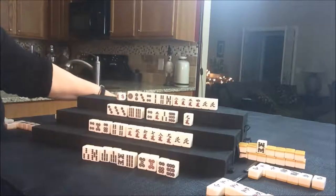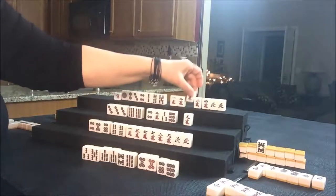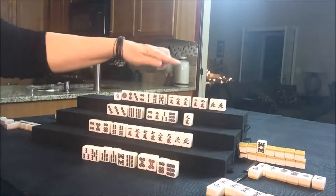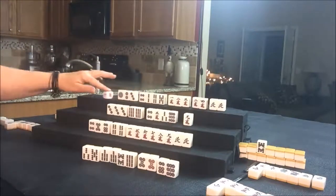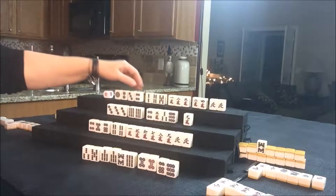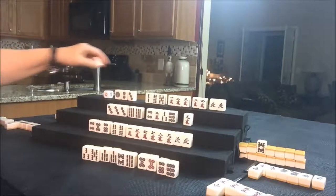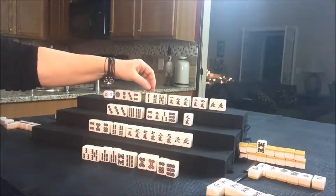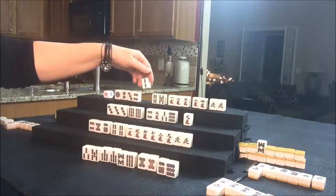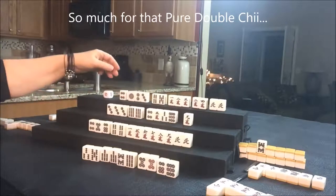They drew a one Crack — that's nice, because now we have a one, two, three and a two, four. We can still Pon that North for them. Here's a Chi, and there's some potential Chi. Let's go ahead and discard the four Dot. Either way, this four, five needs a three. Let's get rid of the two Bam — maybe this four can go next, or the one.